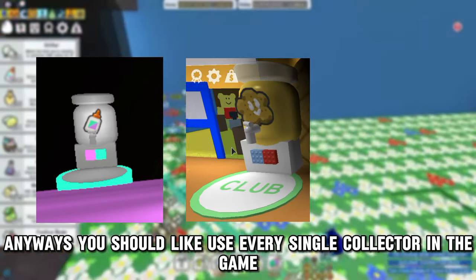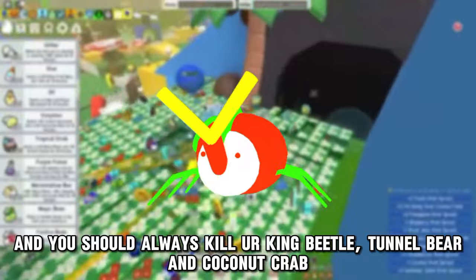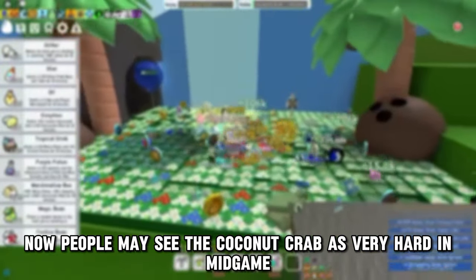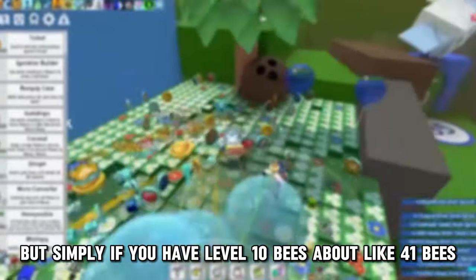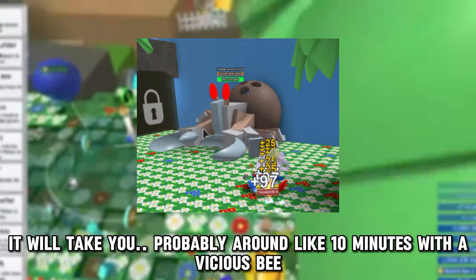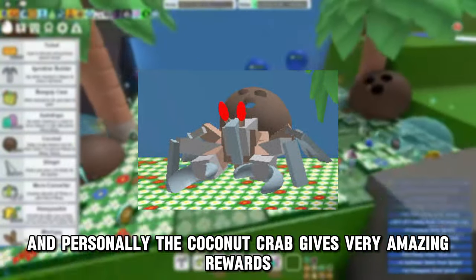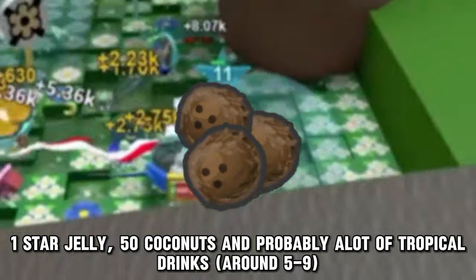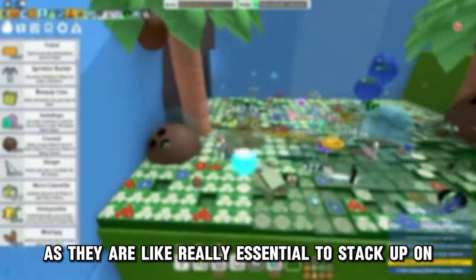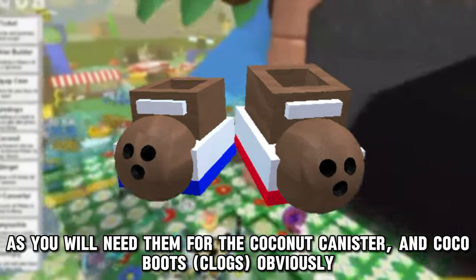You should use every single collector in the game, just try a couple of materials, and you should always kill your King Beetle, Tunnel Bear, and Coconut Crab. People may say the Coconut Crab is very hard, but if you have level 10 bees and about 41 bees, it will take you probably around 10 minutes with a Vicious Bee. The Coconut Crab gives very amazing rewards like one star jelly, 50 coconuts, and probably a lot of tropical drinks.